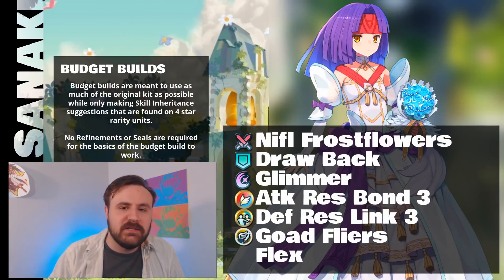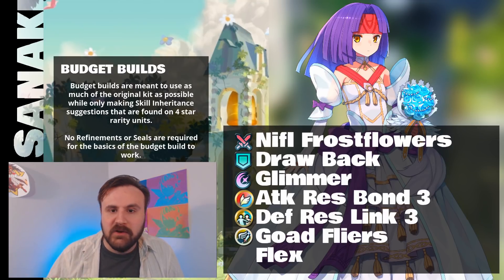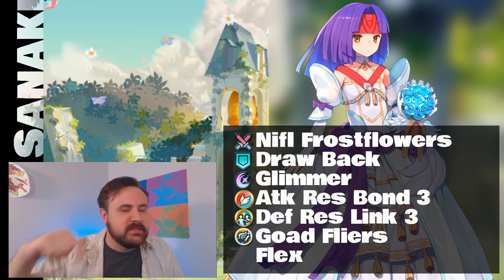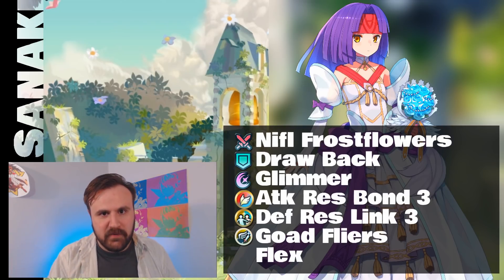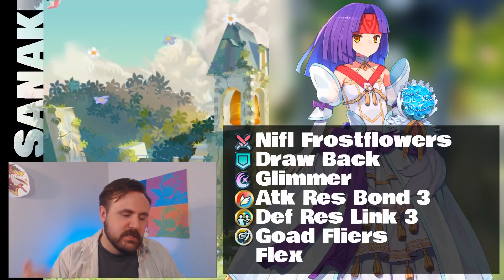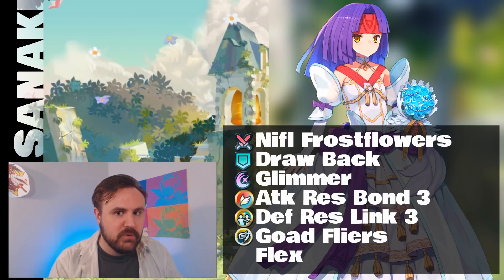Let's go into the first build — a budget build, as usual. We're going to swap Drawback out for Reposition. There's no reason to have Drawback on a flying unit. The only nice thing about Drawback is it buffs whoever is left in front. Otherwise, Reposition — especially if you're on a flyer team, reposition all day long. For a special, I'm recommending Glimmer. She's not going to get the mileage she needs out of Draconic Aura, not without an outrageous number of buffs. Just put Glimmer on there for the budget build.